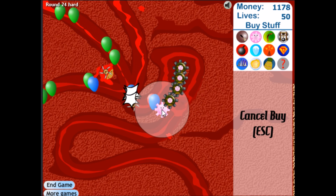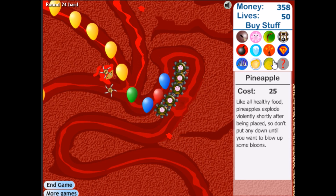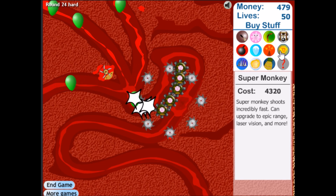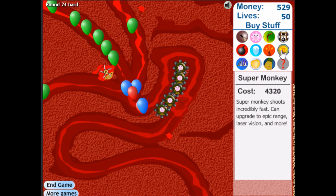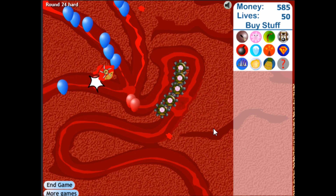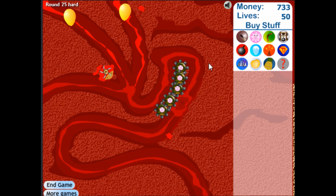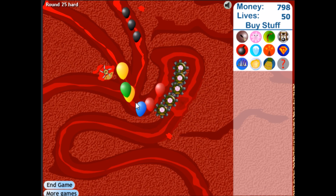It seems really easy right now, but once you get to MOABs and stuff, I imagine it's going to be way more difficult. There's a super monkey — it costs 4,300. I don't know if that's worth it; they're never really that good, especially when they're not upgraded. So I'm thinking we're going to need to wait on that. I believe it's only 50 rounds. Monkey beacons do not attack — they just increase the radius of things. We should put a tack tower right there.